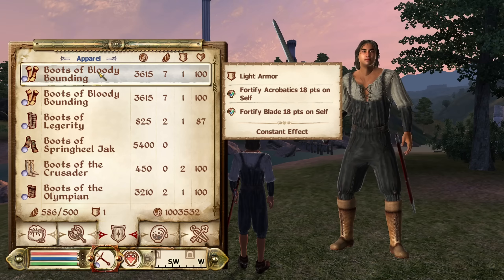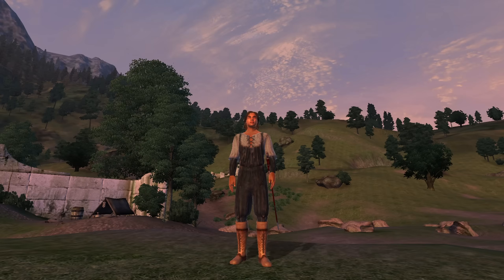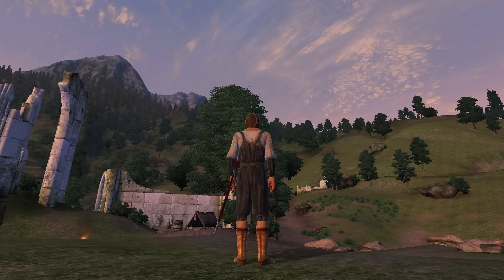Lastly for boots, we have the Boots of Bloody Bounding. These boots can be acquired by doing the optional Dark Brotherhood side quest called the Renegade Shadow Scale, given to us by Teynava. These boots are light armor and have the enchantments of Fortify Acrobatics and Blade for 18 points. They have an armor rating of 2 and a value of 3,615 gold.